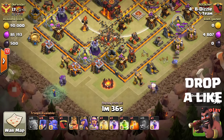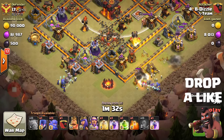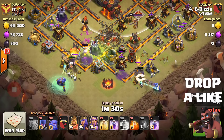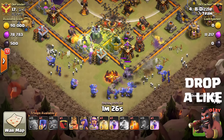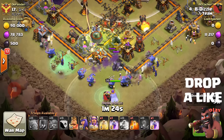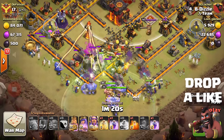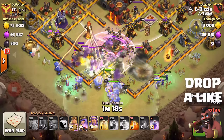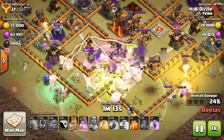Both golems are down and he has started his attack, followed by the witches, and then the bowlers. He drops the jump spell so both golems will direct their path towards the center. He drops all the bowlers from the clan castle along with the heroes. He has 2 rage spells — the first rage spell is now down, and all the troops are benefiting from Grand Warden's ability.